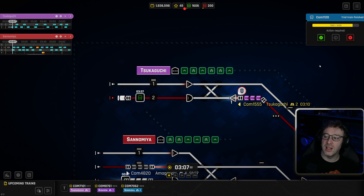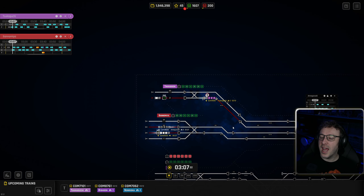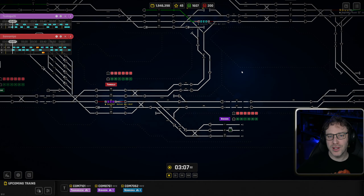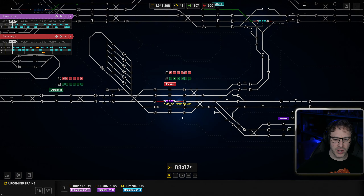Once that train has completed its journey, you can see in the top right-hand corner it's asking us to action this. It's saying the trial has finished — we can actually reject it at this point, which means we won't get those future trains and there won't be a fee for declining it after that trial train. This is your last chance. But I'm happy with that contract; we had a couple of trains waiting a little bit but we managed to fit it in. I'm going to accept it. There is our first commuter train.